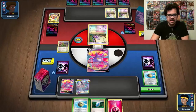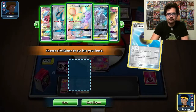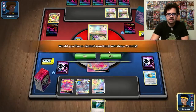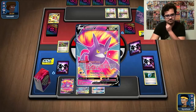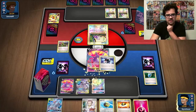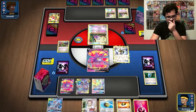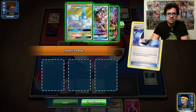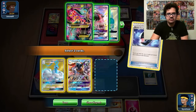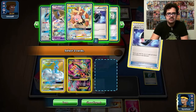The only Supporter in there at the moment is Acerola, so we are just going to Quick Ball for the Dedenne. And we find ourselves a Professor's Research, actually, so that's fine. We'll Battle Compressor away Altaria, Mega Gardevoir, and Mega Lopunny.